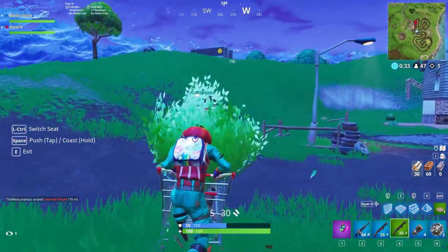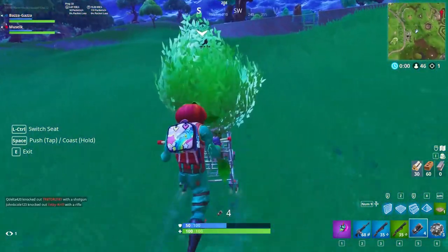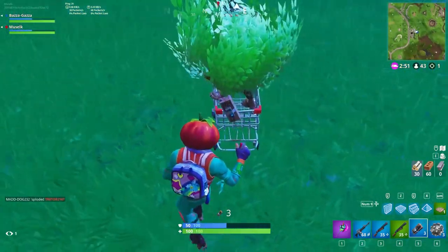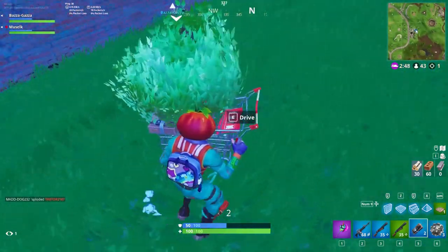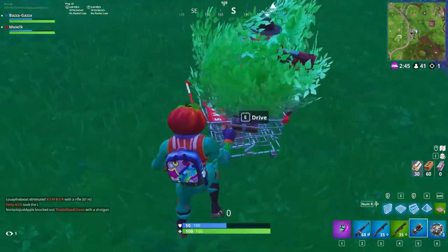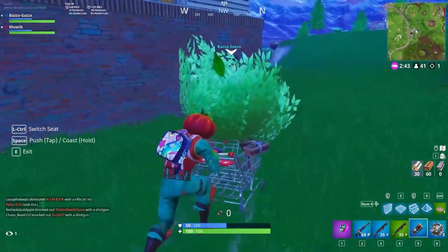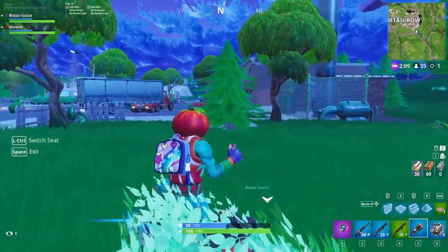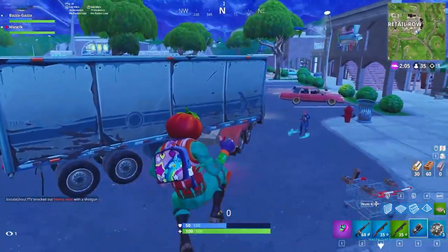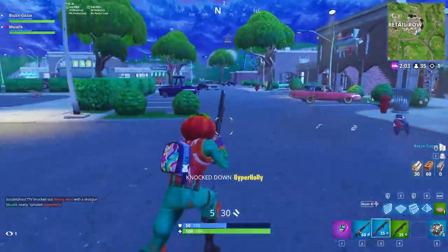And this wasn't the only fun thing you could do with C4, because number 16 was the C4 trolley. Whenever a new item got added to the game, we tried our hardest to find ways to break it. One of the funnest, although not necessarily the most effective, was putting a bunch of C4 on a trolley and trying to launch it towards our enemies. This is kind of a throwback to the C4 car that was so famous in Battlefield, and while it might not have been as effective in Fortnite, it was definitely a lot of fun.